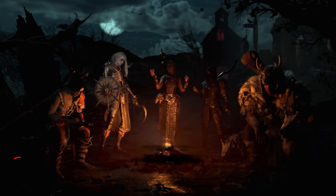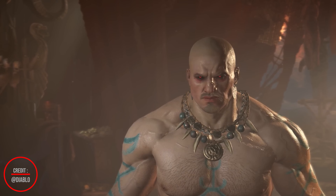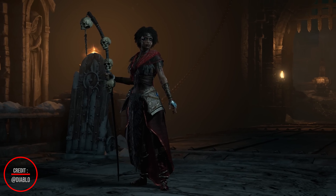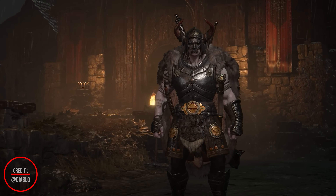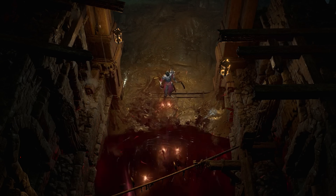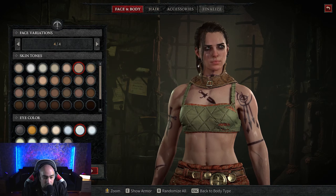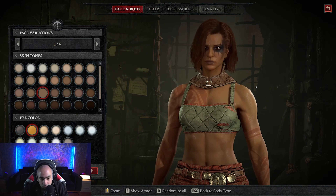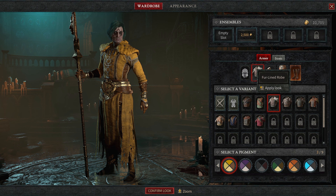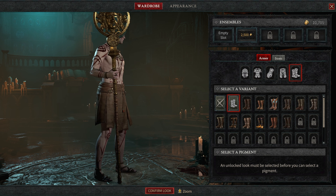The next thing to talk about is character customization. In Diablo, character customization is a really important part of the game. You can make your character look and feel unique in a variety of ways. First, you choose your character's class, as we discussed earlier. Next, you get to choose your character's appearance — picking from different faces, hairstyles, and colors. You can also choose different armor and weapons to further customize your character.